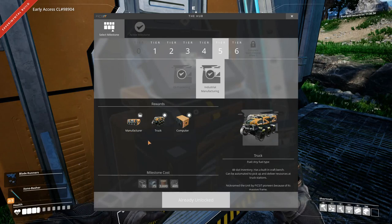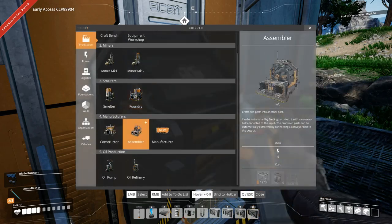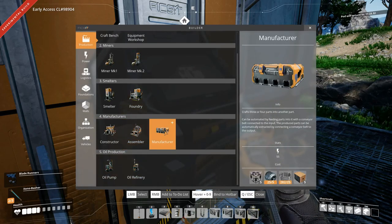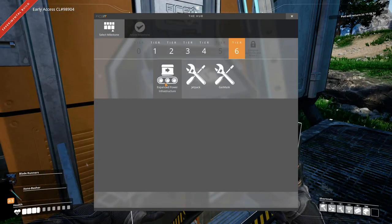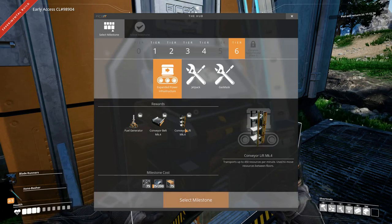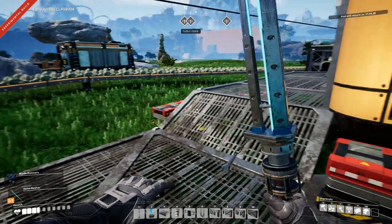So what industrial manufacturing gives us is importantly trucks, computers, and manufacturers. And computers are really important because we need them for some stuff — we need them to unlock our expanded power infrastructure, which also gives us conveyor belts Mark 4 and conveyor lift Mark 4, which is what we really want. And the fuel generator, we really want that too. So we're going to get that stuff set up.